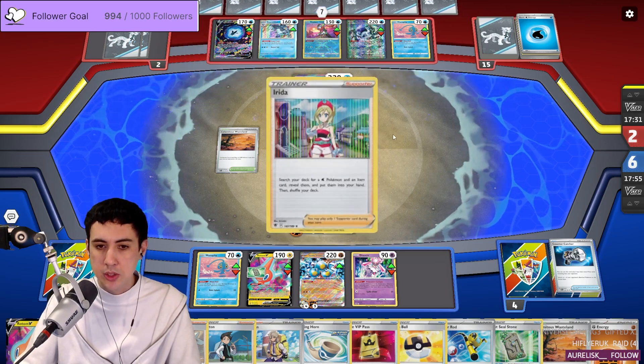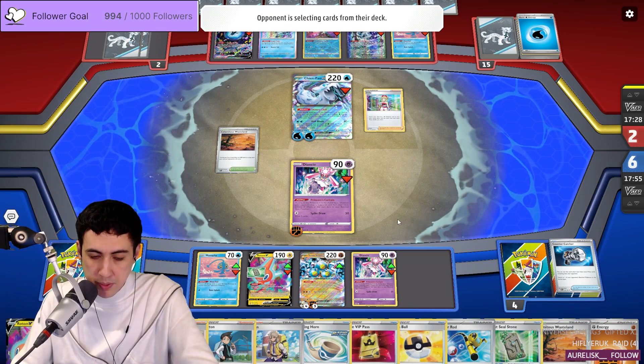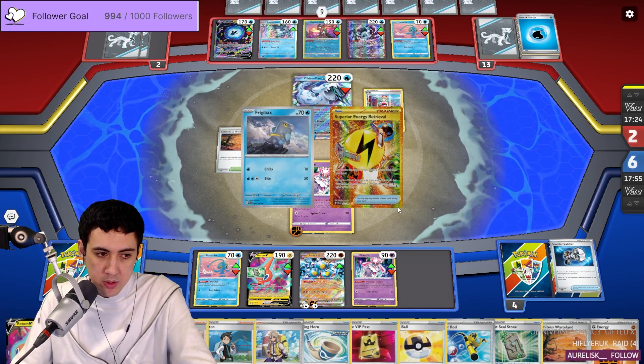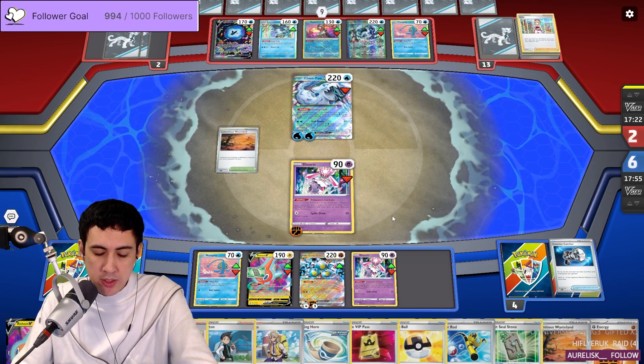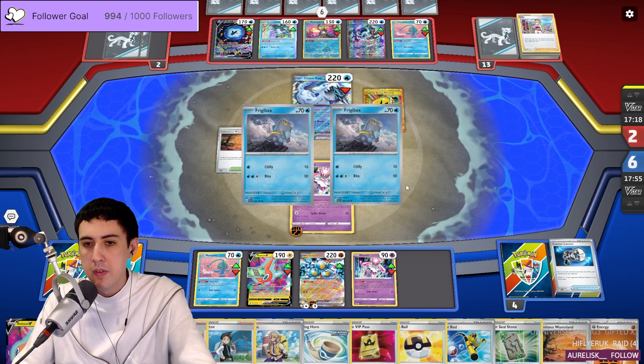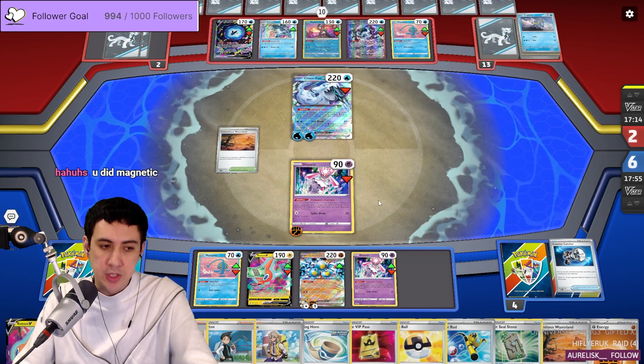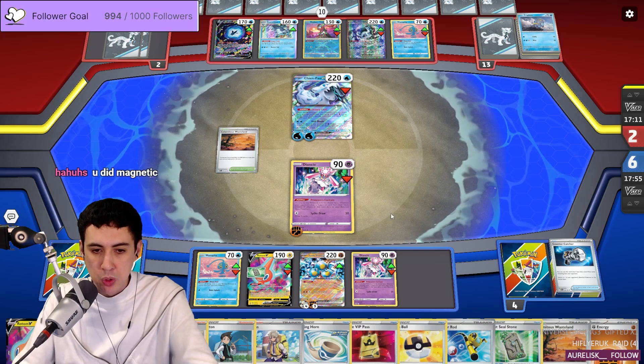They're taking cards out of their deck, so that's good for us. More cards — that's good. Alright, GGs it should be. Because they did that, that means they can't shuffle our hand and they can't shuffle their deck. So we're in really good shape. I did use Magnetic Absorption — thank you Hahu.